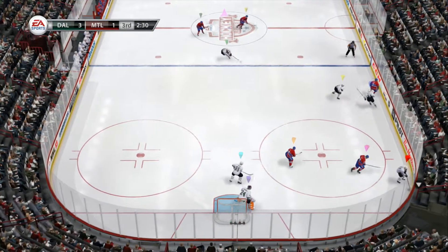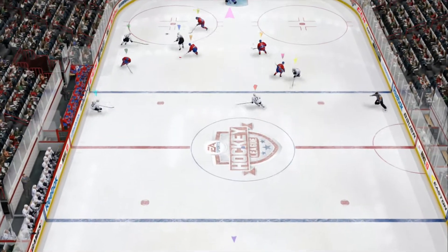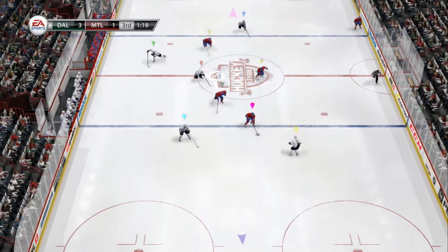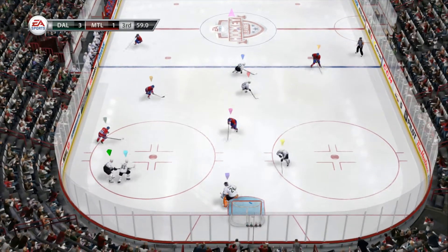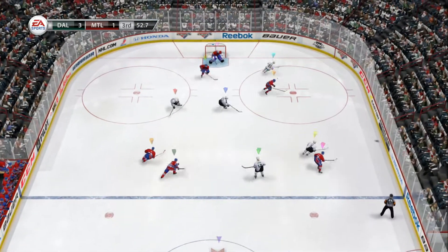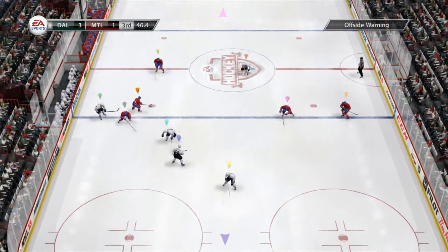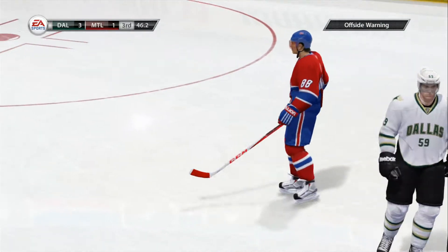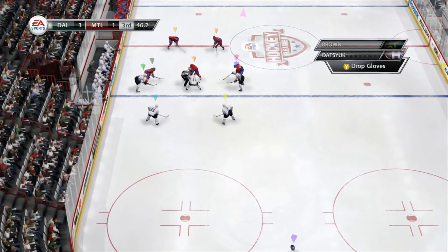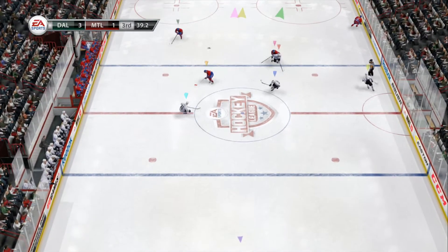Roberts — poke check tonight has been most impressive. Excellent reads of the play and then he's got the coordination to make the poke check work. To Brown — teammates looking for him, he's got the hands tonight, two assists so far in the game. Up the wing to Dotsuk. Good move in the neutral zone to get around the opposition. Takes advantage of the end of that stick — pokes it away in the defensive end to Roberts. Here's an offensive chance — three on two, just about out of time here in the third. That's a major league collision right there — what a shot!